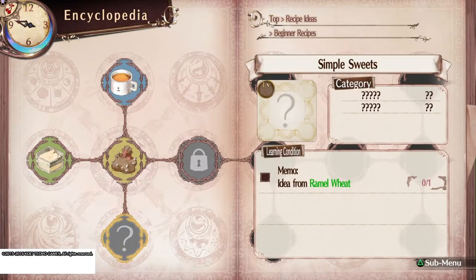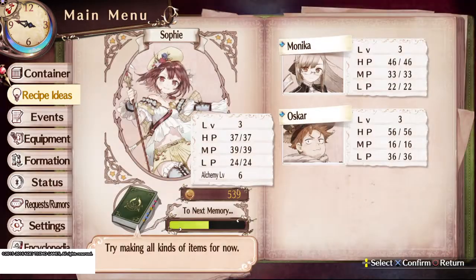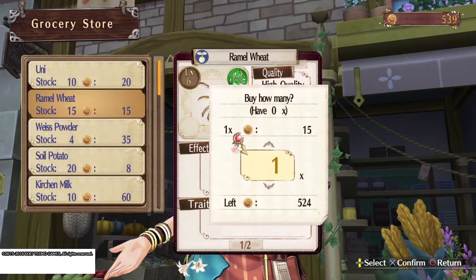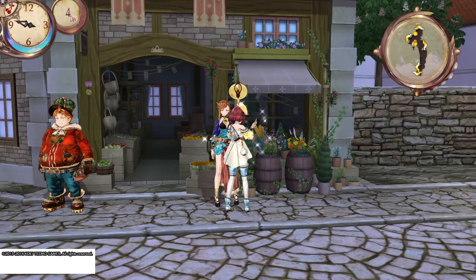So recipe ideas — here we go. Beautiful idea from Rammel Wheat for Simple Sweets. Once again, this is something that is kind of vague. So basically you're going to either buy it from Marguerite, which I'm about to do — at this point that's all you can do. You can unlock other things, and then unlock Rammel Wheat that way, but the best way to do it is just buy it. So Rammel Wheat — just buy two of them. And there you go. Simple Sweets, super easy.